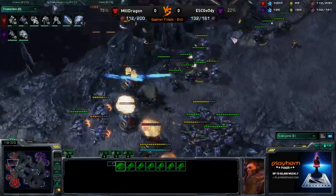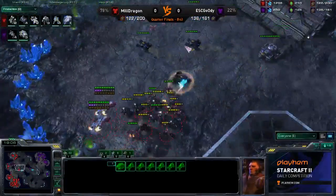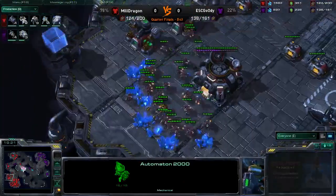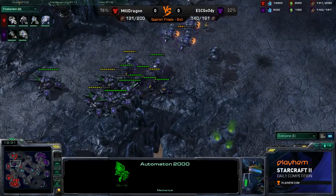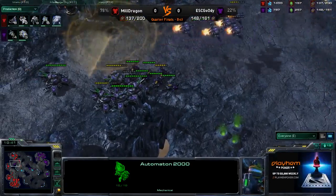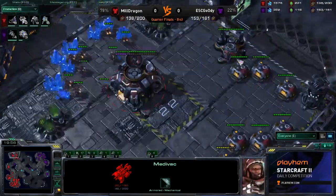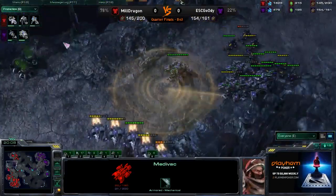I don't know if Dragon's going to be able to stop this — he might have to force a base race to clean this up. He's coming around from the top side to try to cut off the reinforcements, which is definitely the first step. You cut off the reinforcements, then move in with flanks to kill the rest of the army. It looks like he's gathering enough of a force to come from two angles. Here come the Marauders moving forward, picking off little bits and pieces. As we said, picking off pieces of this army is bigger for Dragon than killing the whole thing in one go. The Vikings are going after those Medivacs — one just barely gets away.